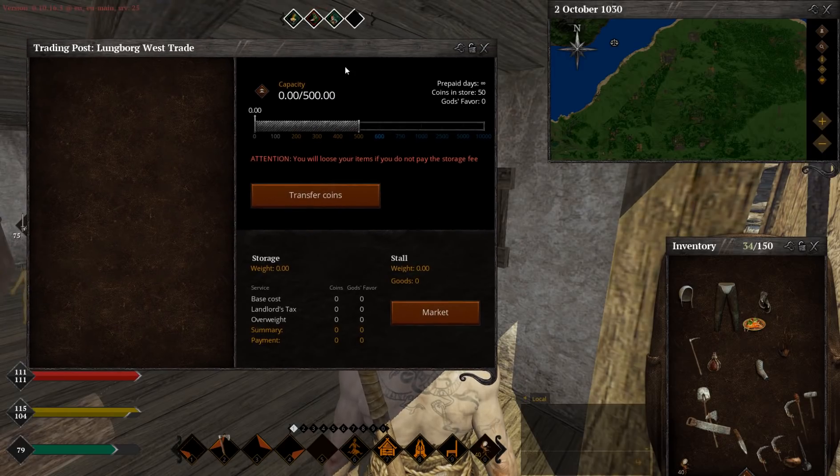When we start trading, here you can see this window. Let's start with the easy stuff. You can actually store your items in a trading post — like this, you can put them in. As you can see, this is the capacity available for me. You can actually use it as your warehouse and store anything you want in here.